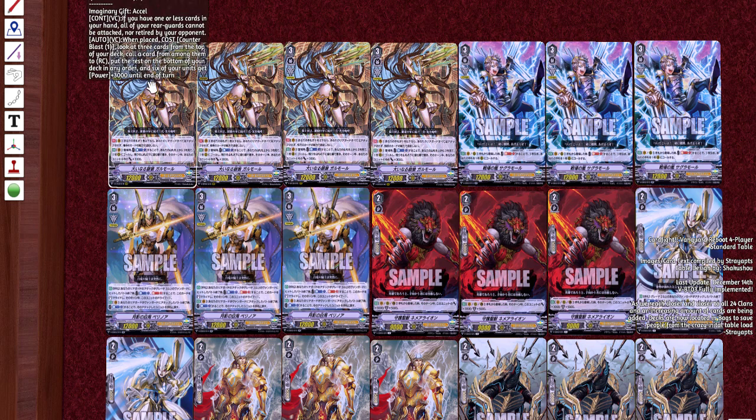If you have one or less cards in hand, all your rear guards cannot be attacked or retired by your opponent. When placed, cost counter blast one — look at the top cards of your deck, call one card from among them to the rear guard, put the rest to the bottom of your deck in any order, and six of your units get 3K power. So this is by far not the best card in the entire game — but I do really love Garmore.